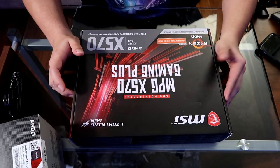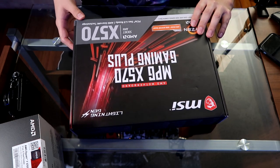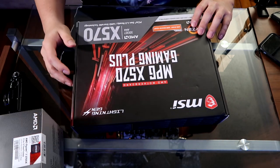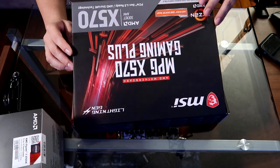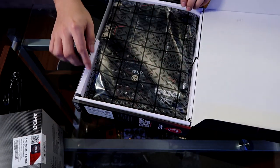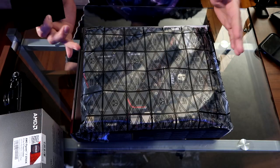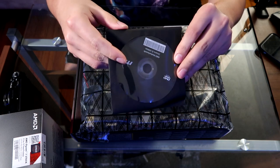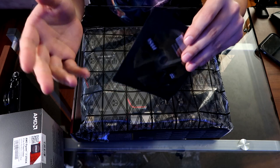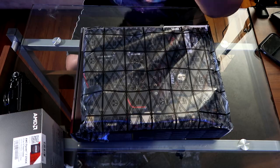Let's go ahead and open up the motherboard. I'm very excited — I did go with the X570 chipset. When you open the motherboard up and take it out of the box, you're probably going to find a little DVD that says Drivers and Utilities. Don't worry about it — most people don't have a DVD drive, and all of this is online on their website, so you can just throw that aside.